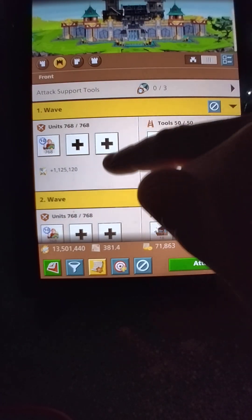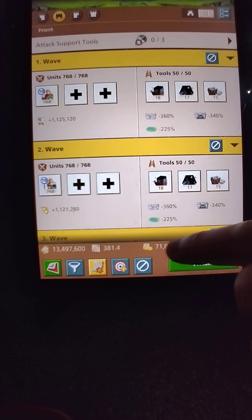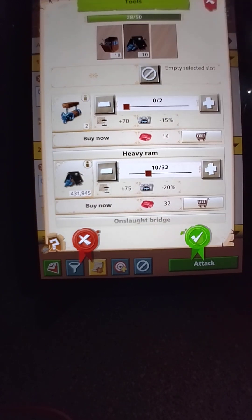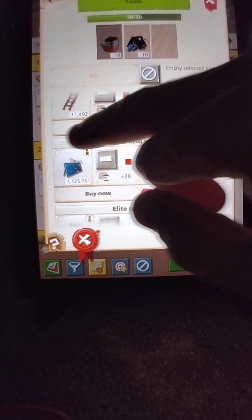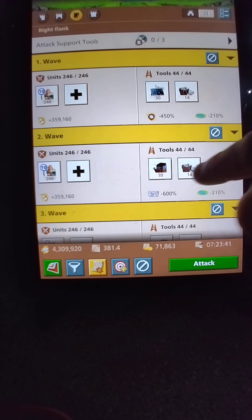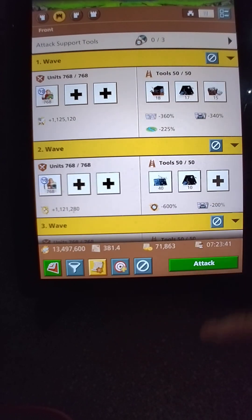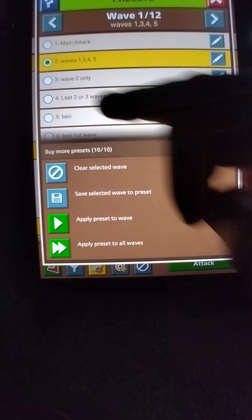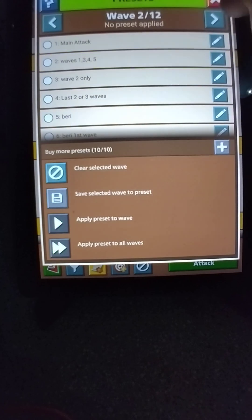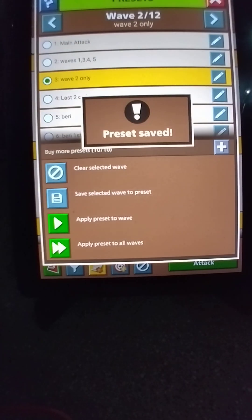Now let's go ahead and get wave two out of the way. Watch how I do this — it's a little bit different. I'm editing on the second wave, not the first. All I want to do with wave two is keep the wall tools on wave two, but the only thing I switched up was the front to range. Make sure it's on wave two, and we're going to save on wave two only. Perfect.